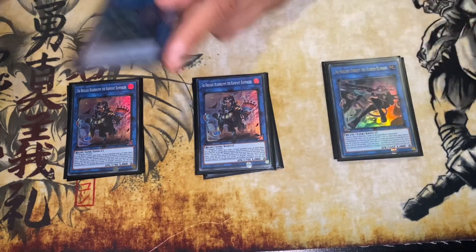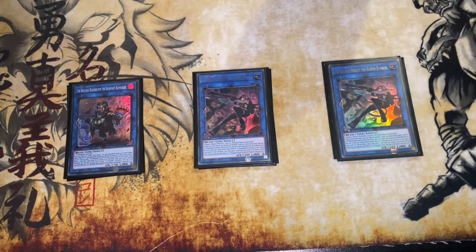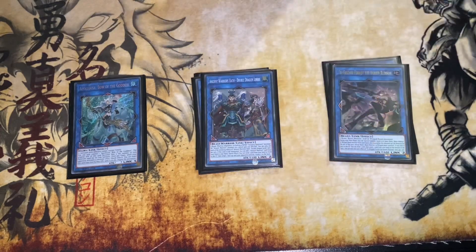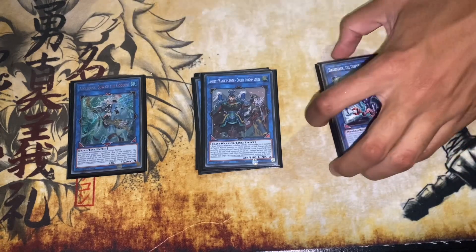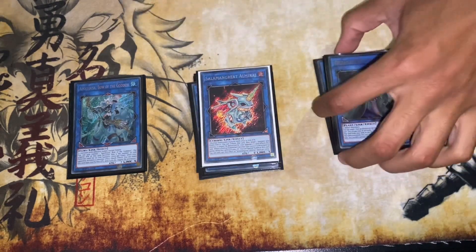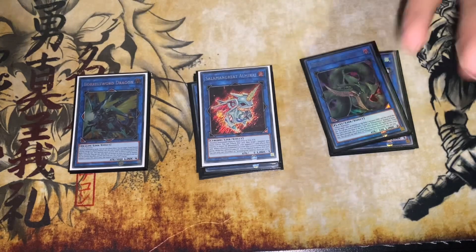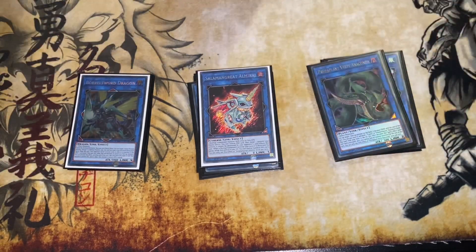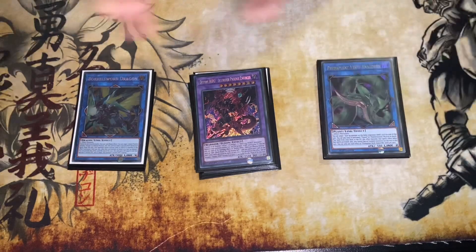Two copies of Hraesvelgr, very standard — you get the point. One Apollousa for negates, one Ancient Warriors Oath — Broken Sword for bounce, one Doom Eagle, one Mirrage, one Verte Anaconda, and one Borrelsworn Sword. I don't own Access Code Talker, but if I did I would be playing it. And then the final card — good old Phoenix Enforcer. That's it for the deck list!